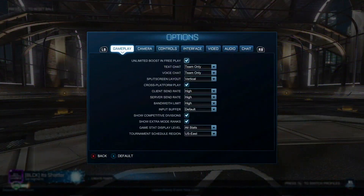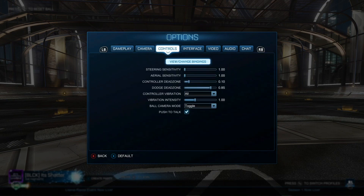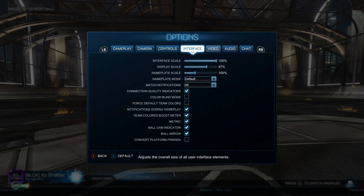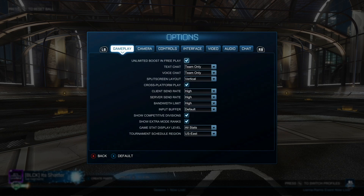A lot of the settings I'll cover will directly improve your gameplay, but I'll also cover some settings you can customize to your liking for an overall improvement to the gameplay experience. The first option is in the gameplay category. For text and voice chat, if you won't be using a mic and don't want to hear other people talking over the game, just turn voice chat off.